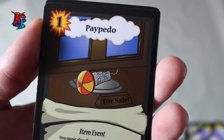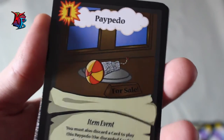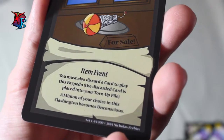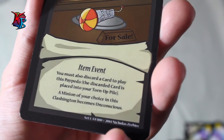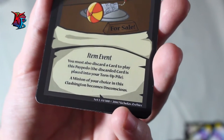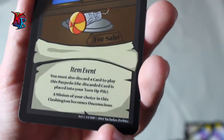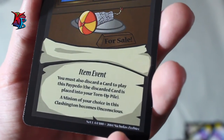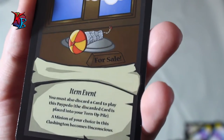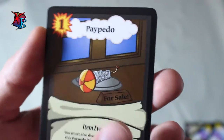Paypedo can be amazing — it is one of the biggest forms of removal, which is why the orcs have it. It is a 1 action cost item event, but when you play it you must also discard a card. The reason for the cost is that it can make any minion of your choice in this Clashington unconscious — quite insane, because most removal involves buffy damage or has other drawbacks. All you have to do is discard a card, and then the choice is yours. There is only one in the deck — use it wisely.